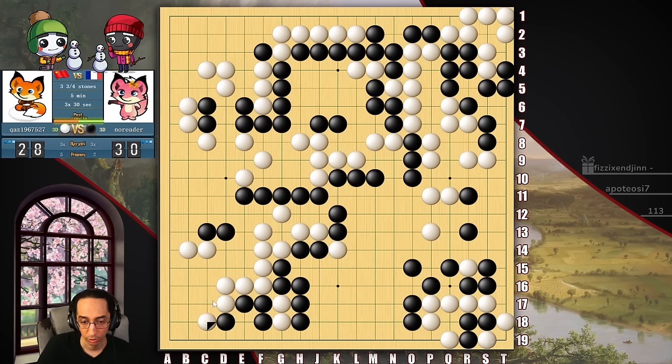That's a pretty big ko threat, right? Just take another however many points here. Don't want you doing that. I hate to do it, I really do, but there's something we're going to do and you all know what it is. If I played here into here, he'd die. This group is dead. That's fascinating.